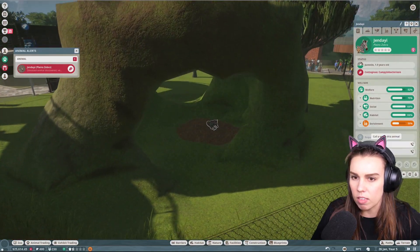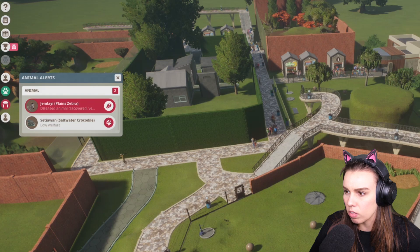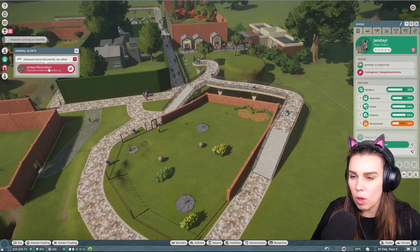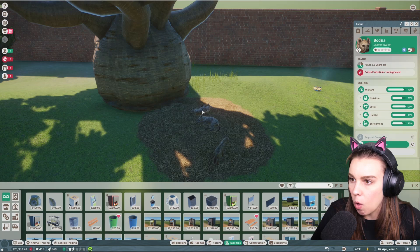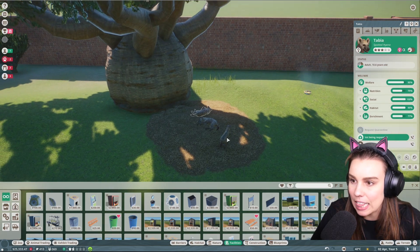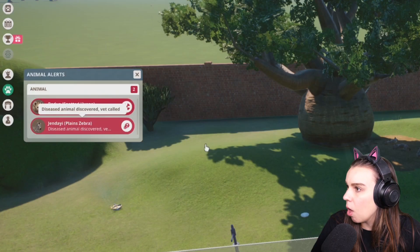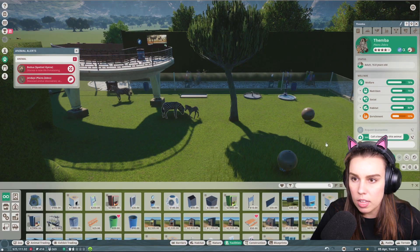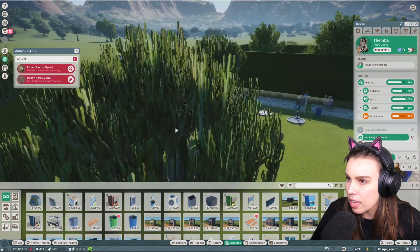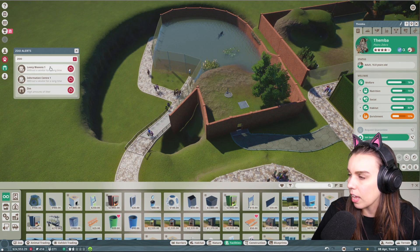We have a diseased animal with conjunctivitis — poor thing. Why did you take away my animals? Oh my gosh, why are they all diseased?! No no, my hyenas! Oh my gosh, you have got a life-threatening disease as well! Why so many diseases? Everything's going terribly right now.